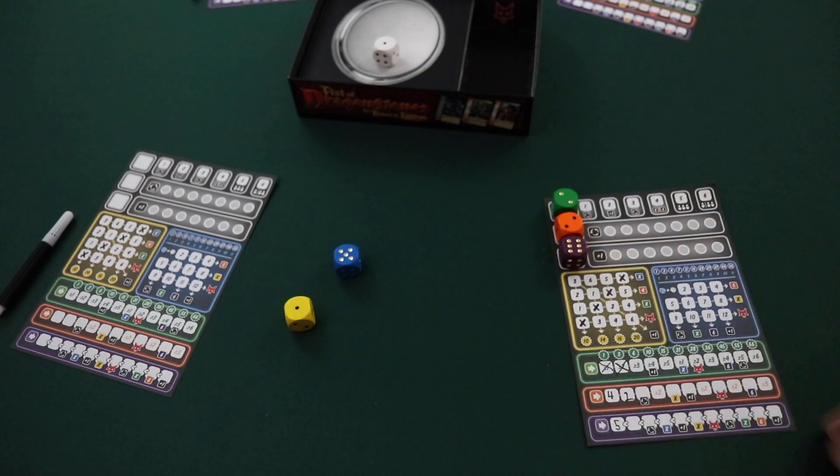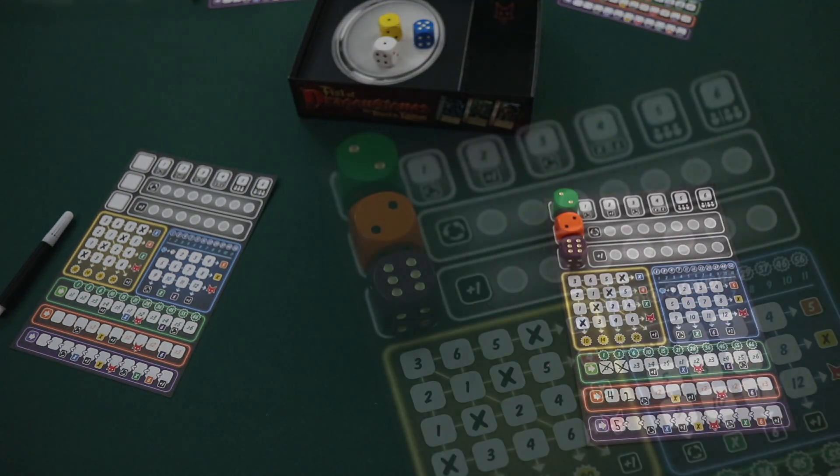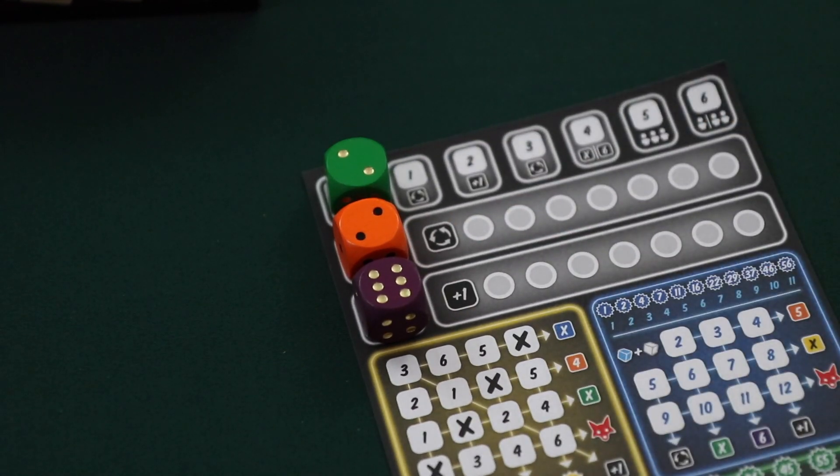After using the selected die, once again, any dice with a lower value are placed on the platter in the middle of the table. It's important to note that an active player is not required to use all three dice on their turn. They can use less if they want to and only select two dice, etc., but this is usually not an ideal situation.